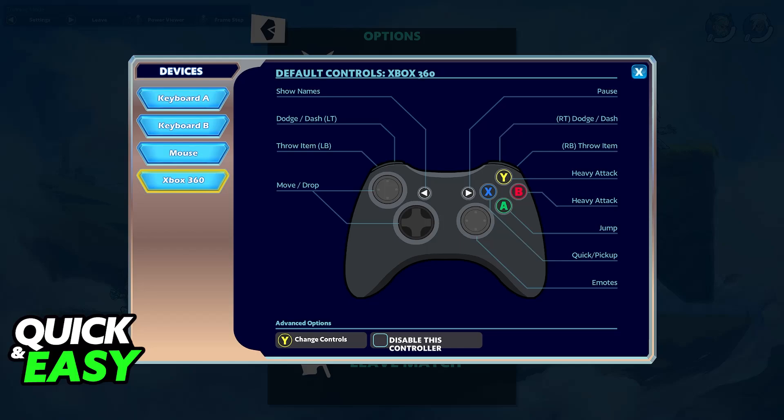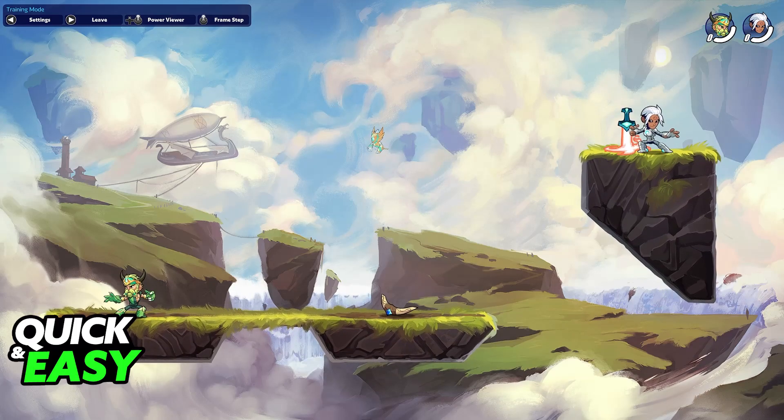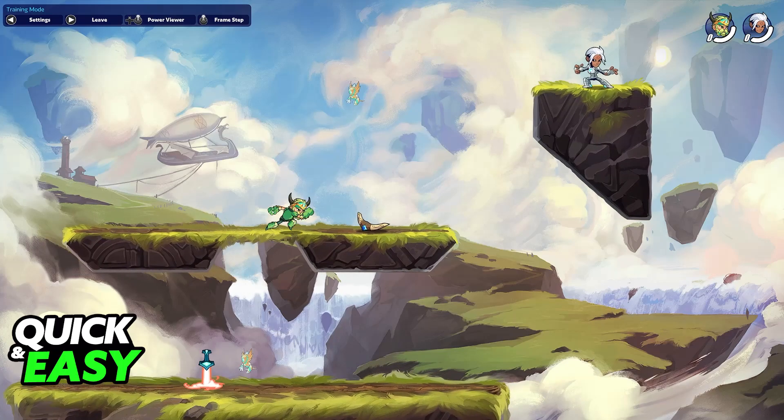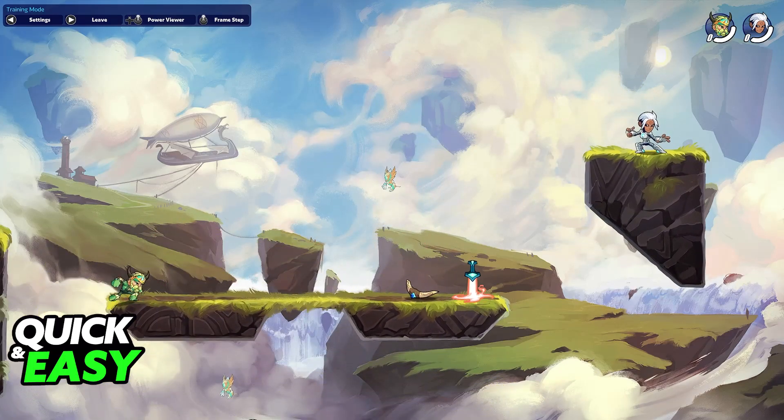As you can see, by pressing the right trigger, we are able to dodge or dash. So all that you have to do on your PlayStation 4 controller is press R2. When you press R2 while walking towards any direction, you will dash. You will see this cloud of smoke indicating that your character dashed in that direction, and you will be able to keep running.